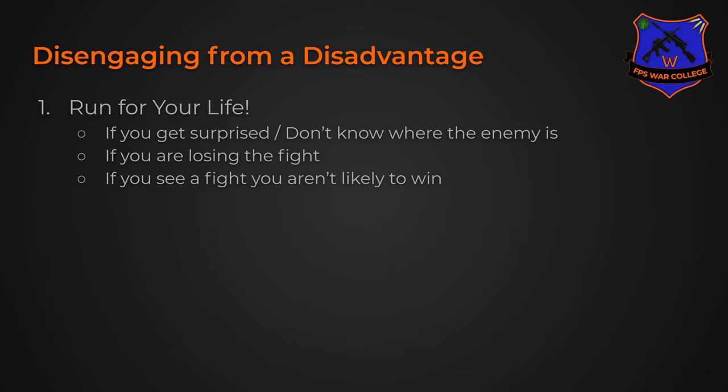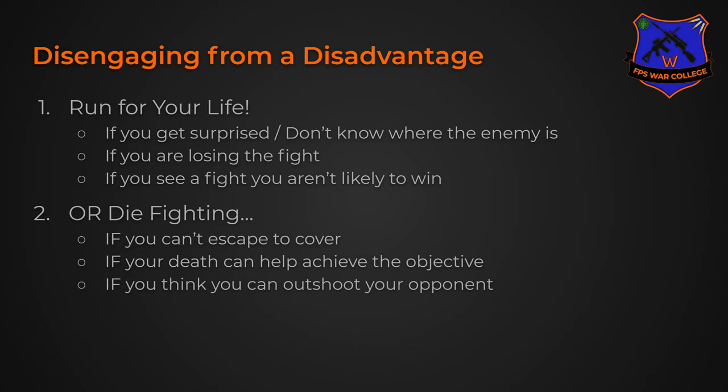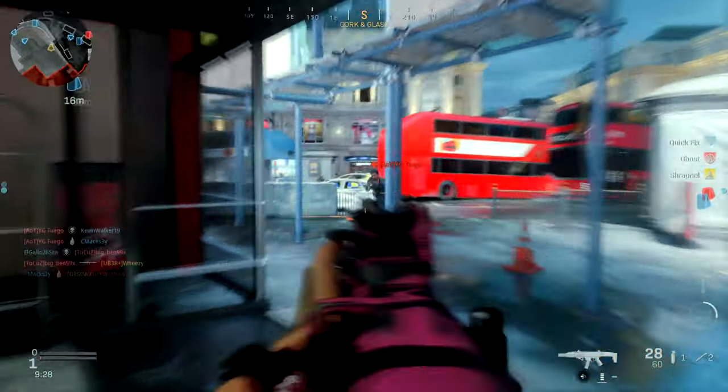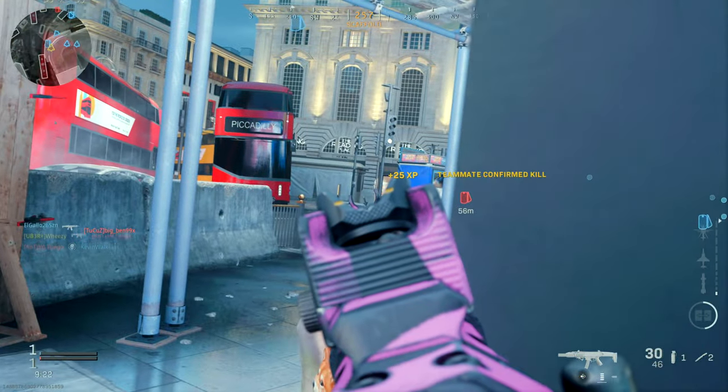Now, if you can't run for your life, we want you to die fighting. If you can't escape to cover, if your death can help achieve the objective, or if you think you can outshoot your opponent and turn on them, then you can try to die fighting. These are the exceptions, not the rules. As you get more experienced, depending on the game, you will evaluate for yourself when you can be at a disadvantage and still continue the fight.